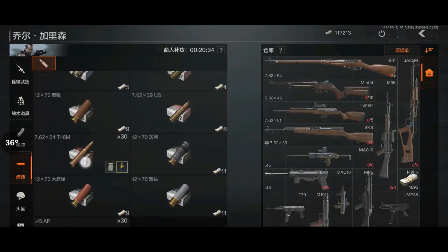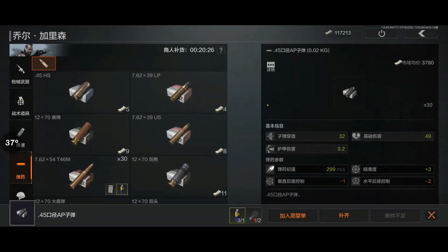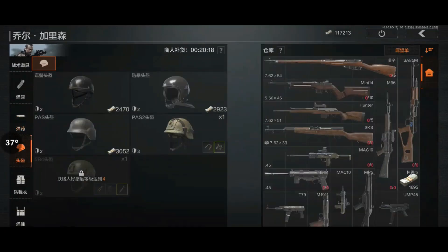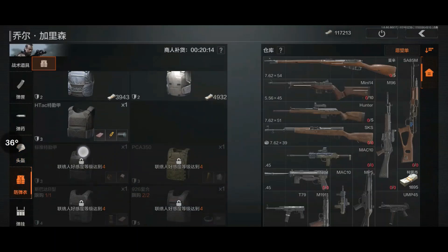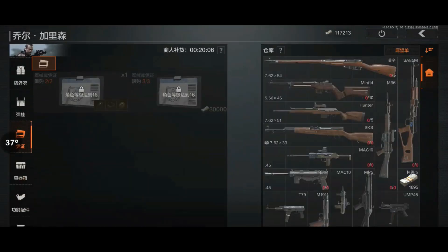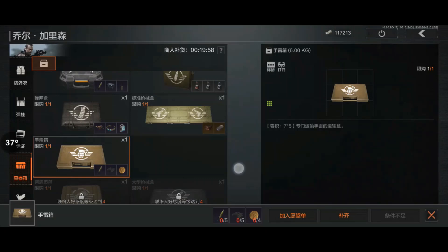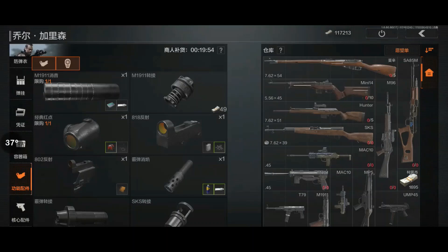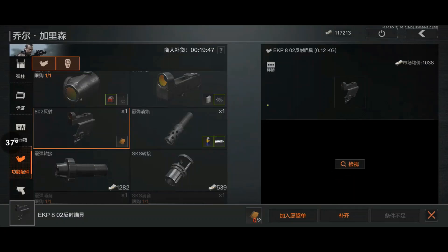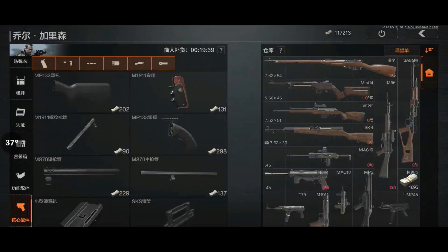I can barter for 0.45 AP, which sounds good compared to the HS, definitely. Helmet wise, armor wise, not much. Rig wise I can buy a BH. Cars, I don't need those. I got one of these cases from the mission. Scope wise — oh, pretty nice. The intelligence I dropped is basically exchangeable for this scope. That's damn cheap actually.